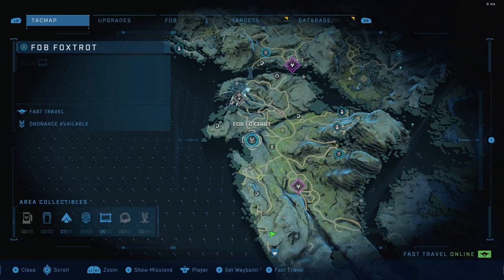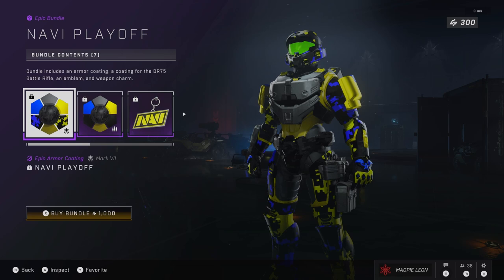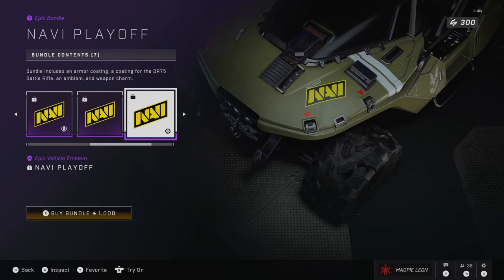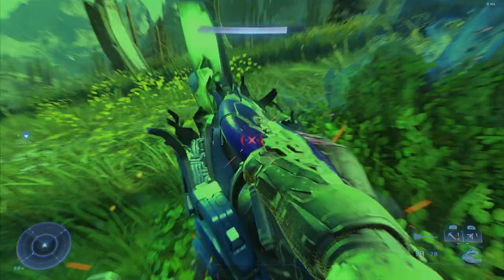Next up we have Navi. I really like the way this coating looks — it's super creative. I know it's asymmetrical and I've said I'm not a huge fan of most asymmetrical coatings, but this one really stands out. It's got this digital camo made up of black, yellow and blue, and I think it's a super creative coating overall. The battle rifle coating is fine but I don't like it as much as the armour coating. The charm is the Navi logo and the emblems are exactly the same as the charm. It's a fine enough bundle, I can't complain too much.